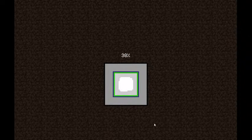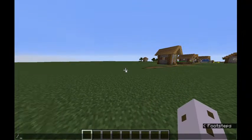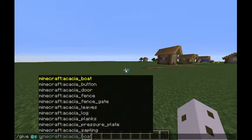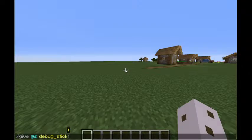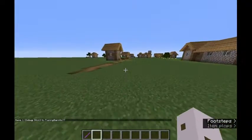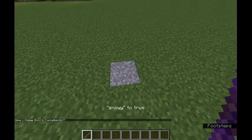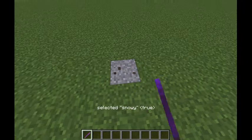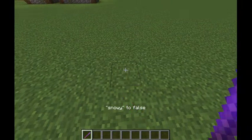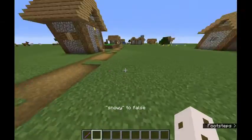Obviously you can't get it from the creative inventory — you have to type in a command, so I'll do /give @s debug_stick, and you get this thing. Right away it selects properties — it's showing 'snowy' on this grass block. That's obviously not snowy... is that what it looks like under the snow layer? That's weird.